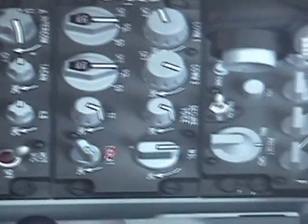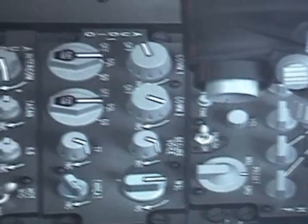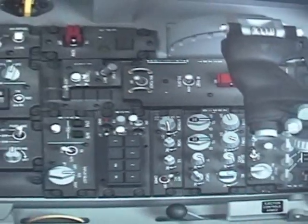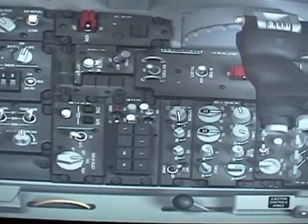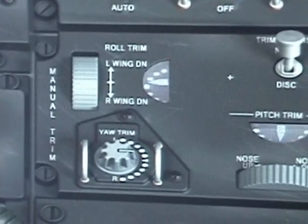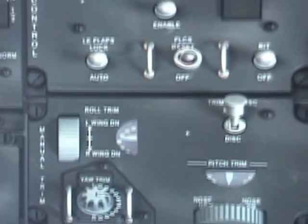Now that you're here, you can arm your seat. Make sure your seat is armed. One last thing we need to check is your trim — go all the way to the left and make sure your trim is reset, which looks like it is.